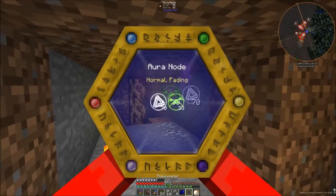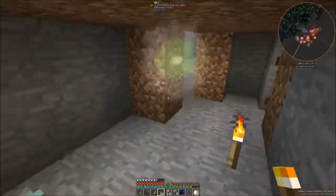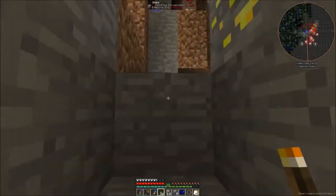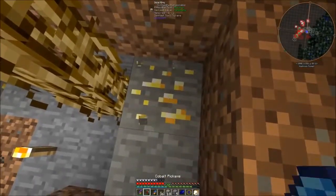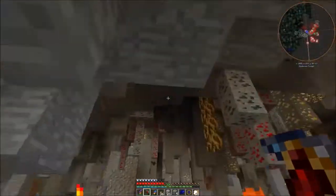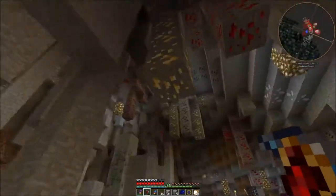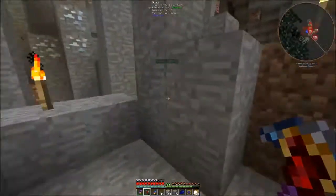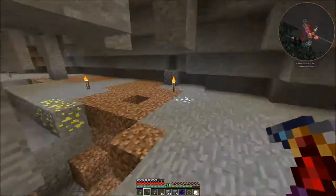Ordo and Terra — not too bad. It's fading. I might take it and just destroy it. There is a way to remove the fading aspect from a node with vanilla Thaumcraft — all you need to do is make an advanced node stabilizer. You do need to upgrade it.